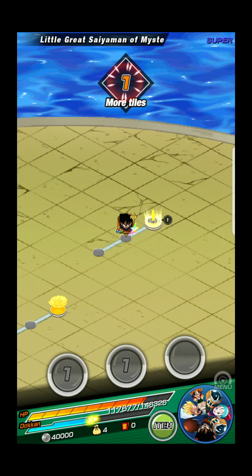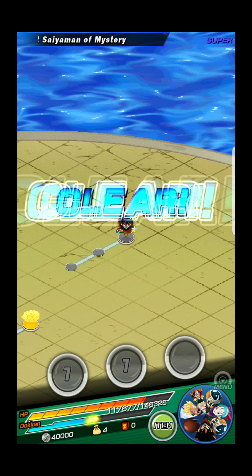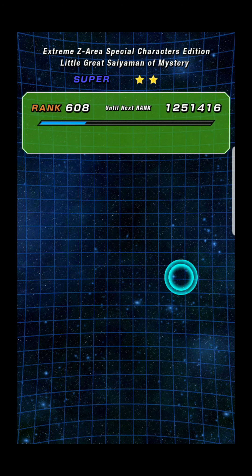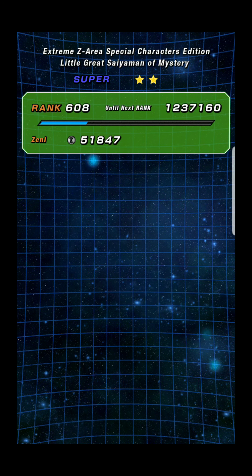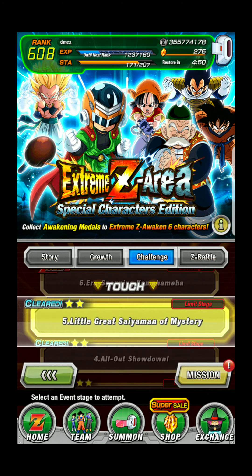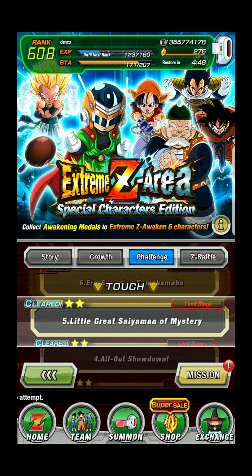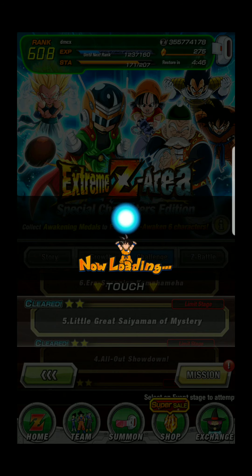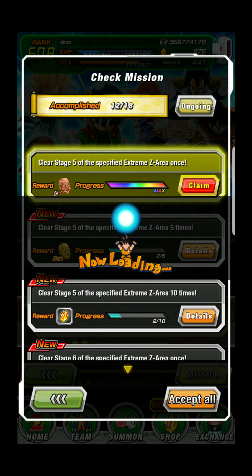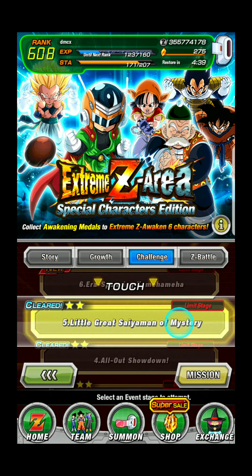Next you go against Grandpa Gohan - Strength - Grandpa Gohan and Pan. That's our strength. All agility would be doing the damage - maybe it should be a lot easier because of having two agilities on your team. Of course the missions like always: Player 1, Survive, and 10 times play. Same rewards.